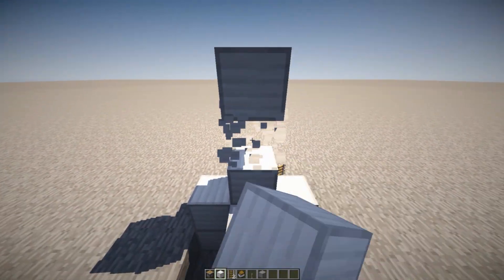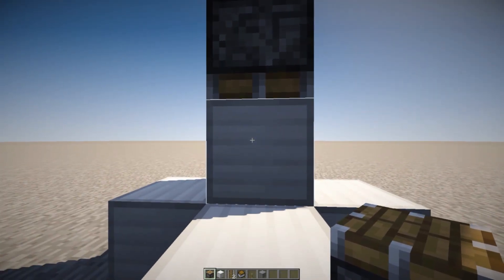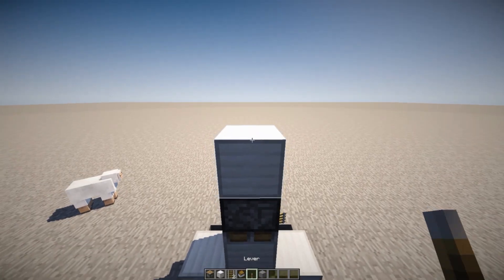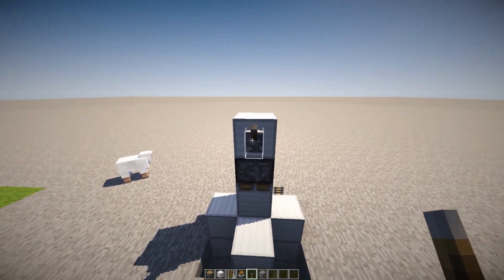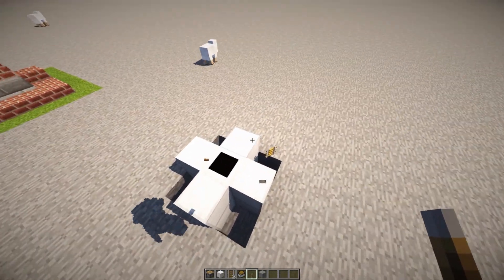Build up two blocks right over here, grab another piston, and place it facing down into this block. Grab a lever, add some redstone power to this block, extend the piston, and then destroy the piston and all the blocks on top.